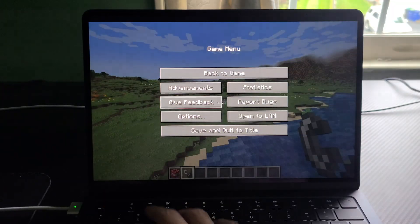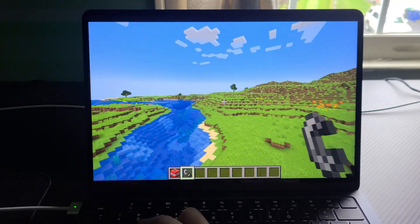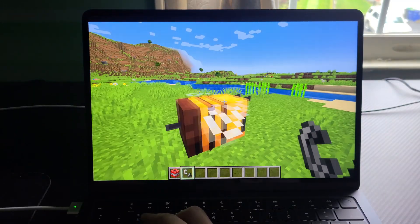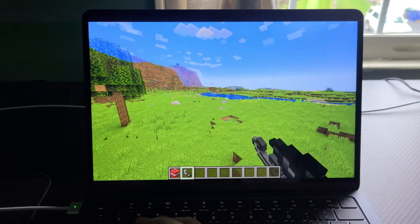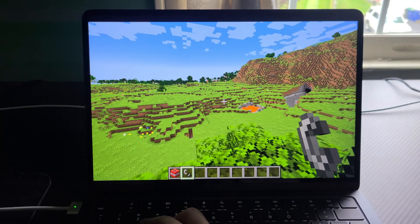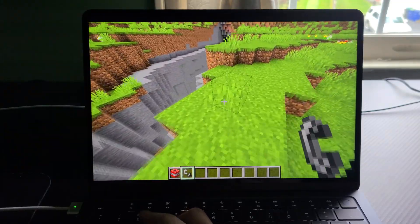I am also playing on full screen resolution. If we wanted, I think we could drop this a little bit. When we drop the resolution, it is smoother. Dropping the resolution down does smoothen it out a tiny bit. But on such a small screen — 13 inches — you can't really notice a sharpness decline if you go from full screen to, in this case, 1920 by 1200.